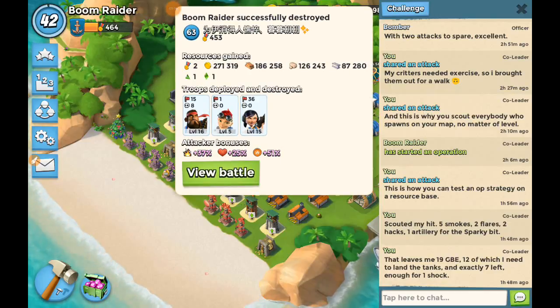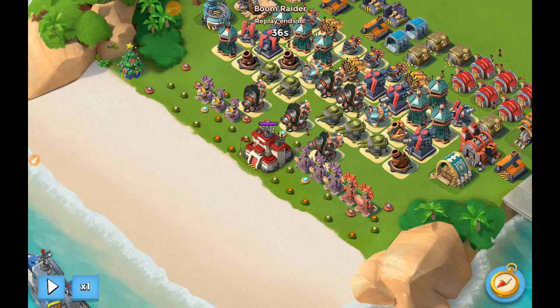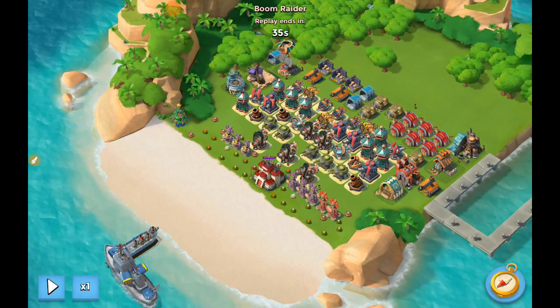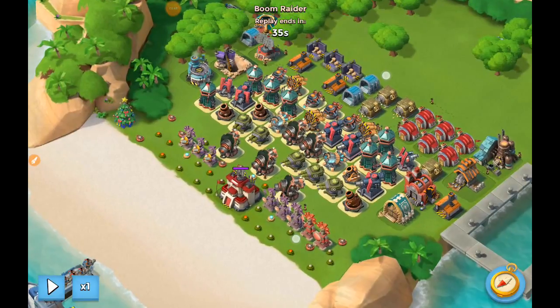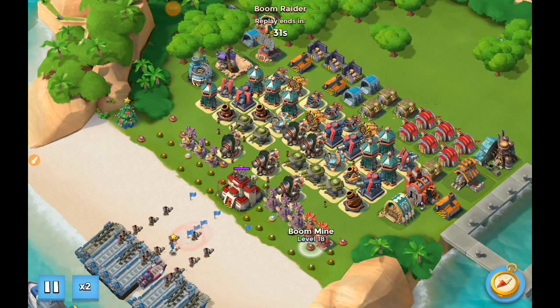This guy spawned on my map yesterday and I wasn't quite sure — I wish I could show you what his base looked like then. I beat him today; it actually took me two tries, which is stupid, because I messed up my drop. I dropped my zooka flags too high, somewhere up here, and they ended up in range of the shock launchers just behind the heavies. They were getting clipped by the shock launcher so I actually lost. The second time I dropped the flags a little lower. Yesterday I wasn't sure if he was seriously VP dropping or not — he had boom cannons up a bit and other defenses arranged all around the HQ, so I thought it might just be a really stupid dare.